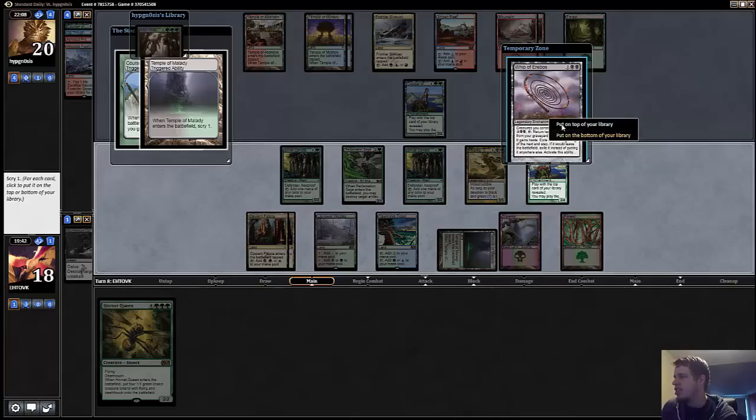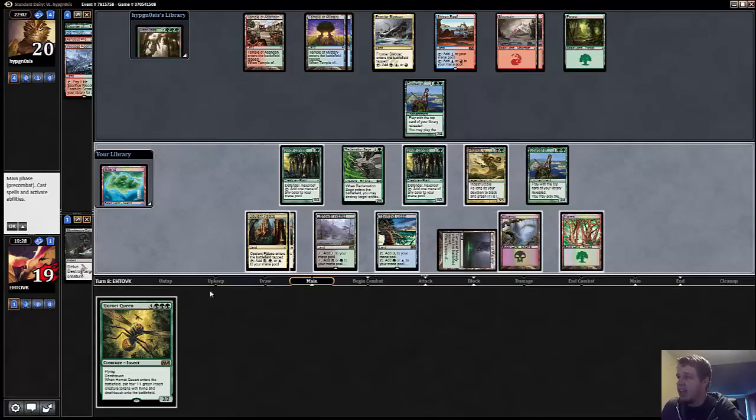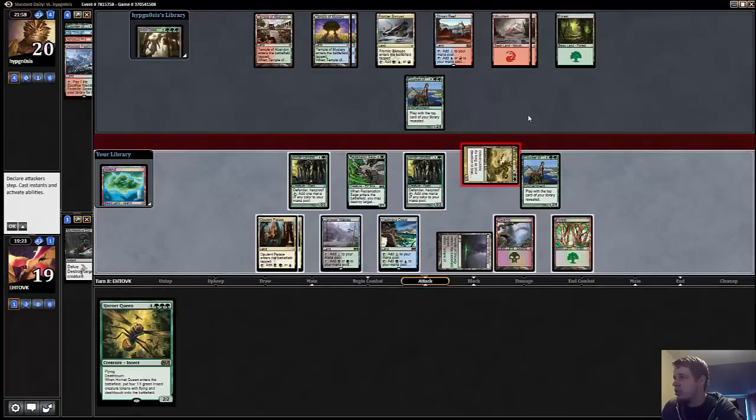I guess since he can just Denial this, I can just put it on the bottom, but it's still kind of wonky. Why would I put my Whip on the bottom? I think if I resolve Hornet Queen I can just win, so I just want another shot. We have the land. I would have hit it anyway, having drawn the Whip with this on top. I still think that's okay — just keep giving him the Farika beatdowns.